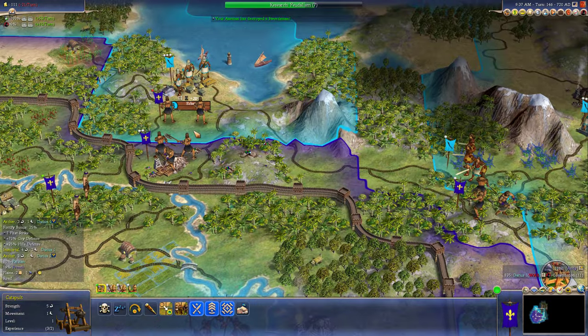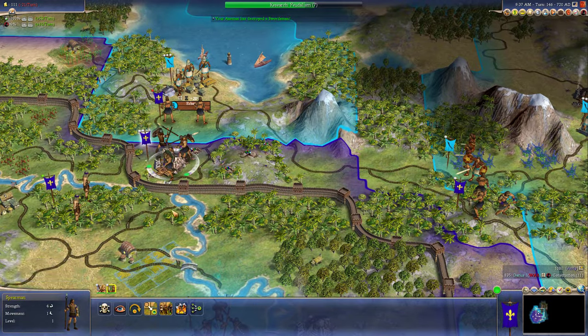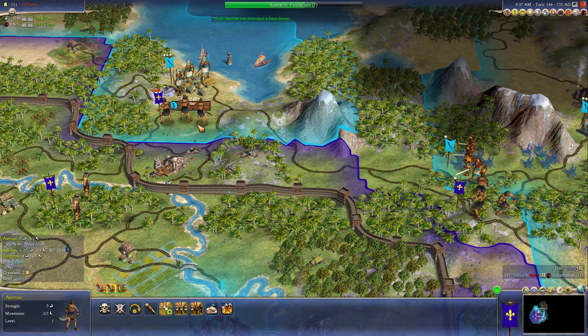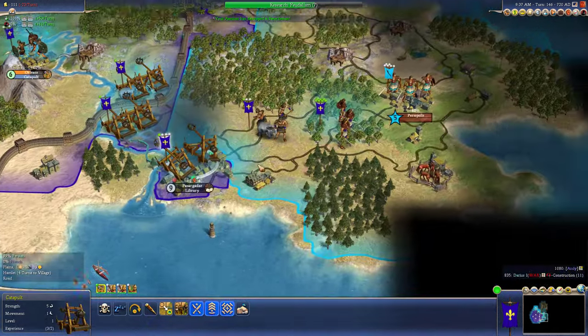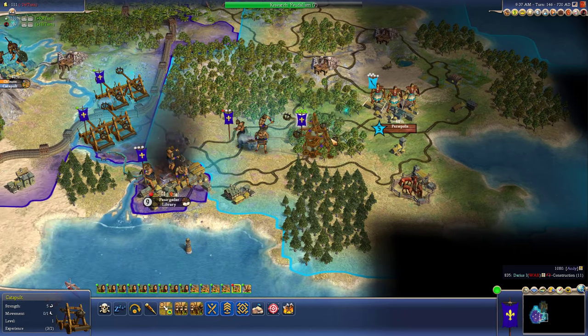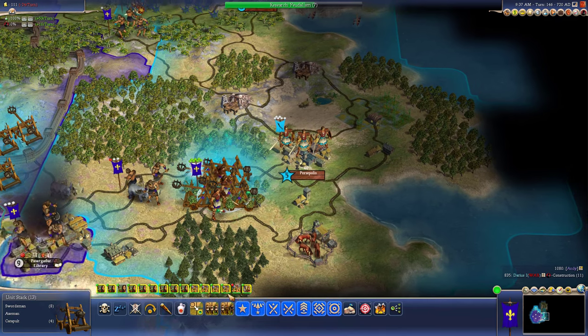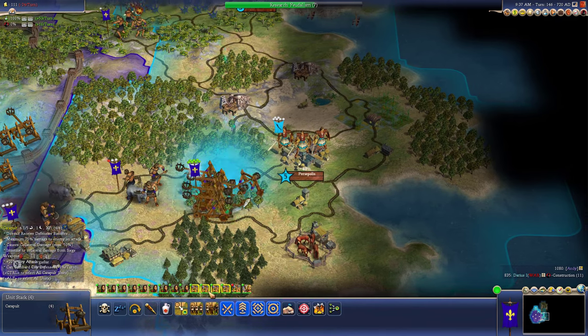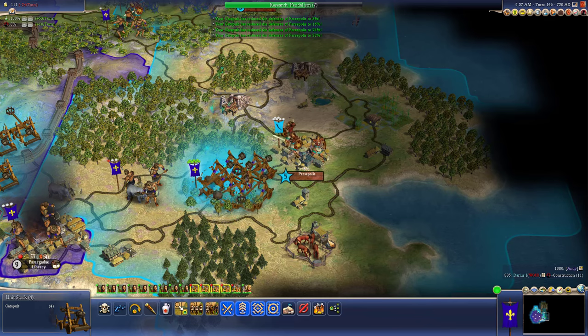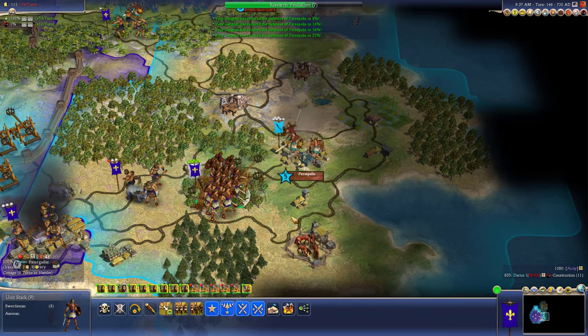But now we're vulnerable. He's got an immortal in there. So let's send our archer up here. Get that guy moving. Join the assault. He's just got a swordsman, an archer, an axeman, and an immortal in there. I think I might be able to just take him just with my swords.